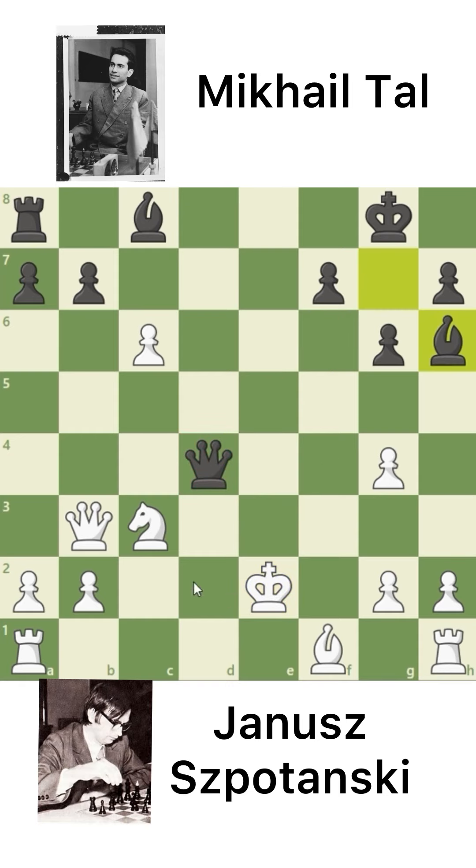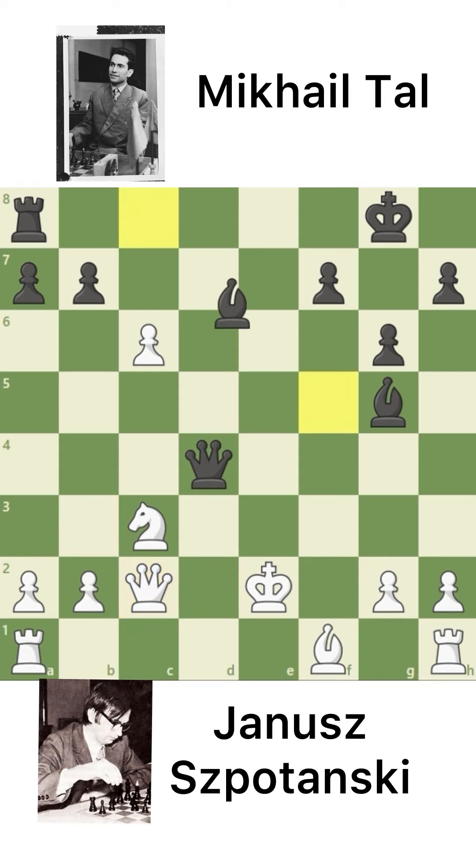And now Bishop to H3. The threat is Queen to D2 check, so you have to stop this with G4. And the Bishop grabs that. And Queen to C2, stopping the threat. And Bishop to F5, attacking the Queen. So Queen to D1 is the only good move.